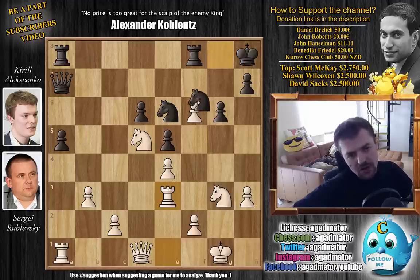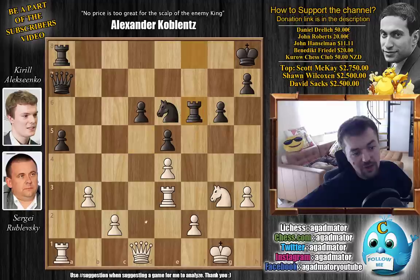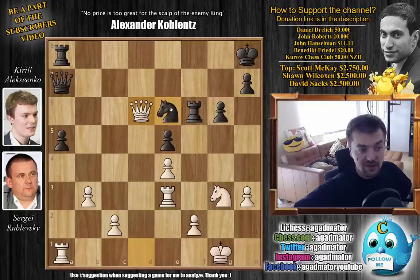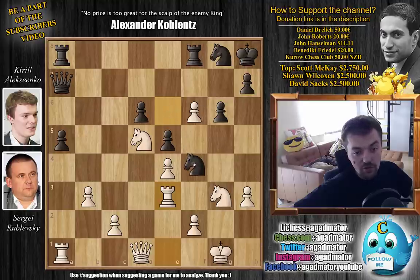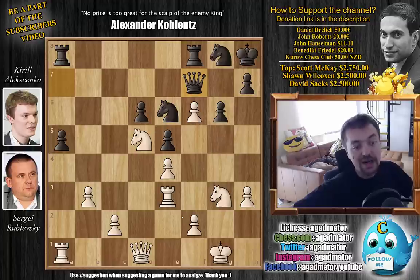But Rublevsky just goes rook to e3. You could capture the pawn, but if you capture you get knight captures, rook captures, and queen captures on d6 — so you lose the d6 pawn and there are no good discoveries with the knight. You're just in a worse position being down a pawn. It's definitely playable and probably what you could have gone for. Knight to f4 is also very interesting. But Alexenko goes for queen to f7, and now comes knight to e2 — white just prepares f4.